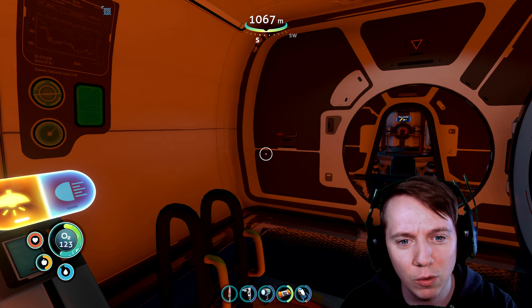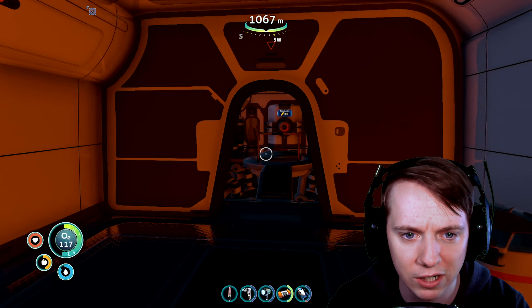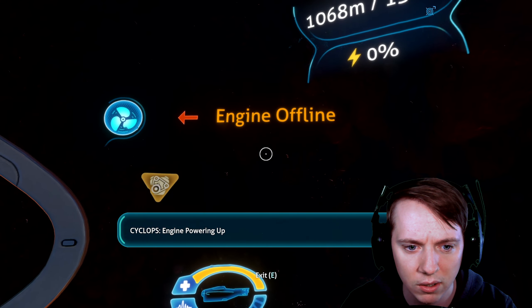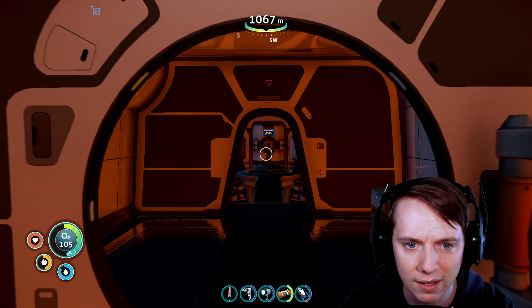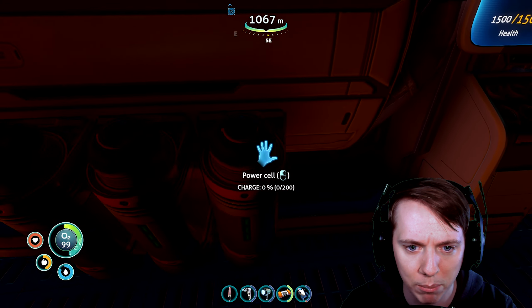Hello and welcome back to Subnautica. We are in our Cyclops inside this crazy cave here from last episode. Our oxygen production is offline currently, which is not good. I don't really know what to do in this situation. Let's try to turn on the engine. Let's see if that turns on the oxygen — I don't think it is. I believe we have extra power cells in here. Let's see if we can't replace these.